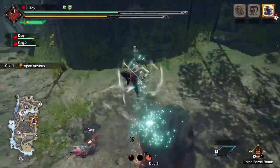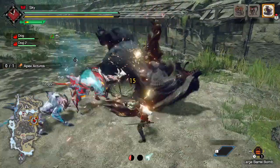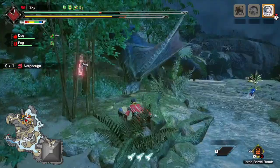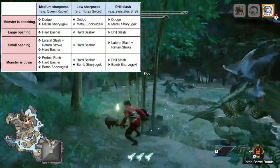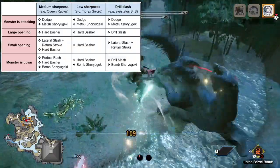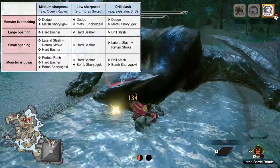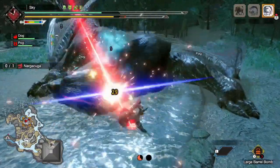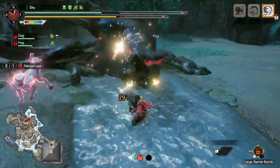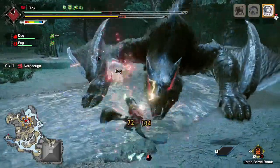Keep in mind that if you're building for Drill Slash, you'll want to use a sharpness management skill like Protective Polish, unless you're using the Ibushi Sword and Shield or the high Ninja Sword. Moving on to the middle column, we have our low-sharpness Sword and Shields like the Tigrex Sword, which doesn't have a lot of its best sharpness. In this case, we want to spam Hard Basher almost exclusively. Nothing else is really worth it here because we don't want to use up too much sharpness that we don't really have. Hard Basher has the best damage-to-sharpness-cost ratio outside of Metsu Shoryugeki, so Hard Basher spam it is.